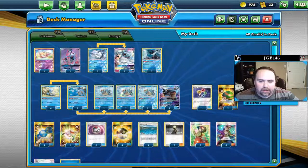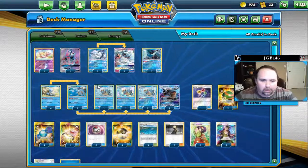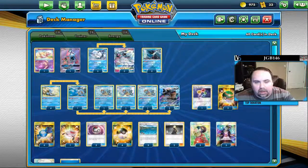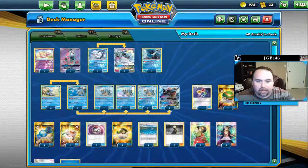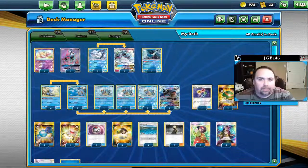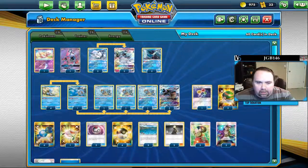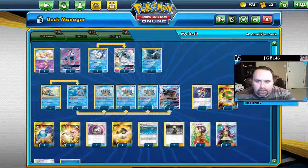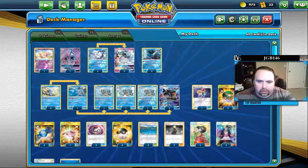If you play one Energy Recycler, we're mostly going to be pulling our energy back into our deck over and over. It does happen that something gets knocked out that has energy on it. You can limit that by removing energy off of the Pokémon you expect to get KO'd and shuffling it back, and spreading energy around well when you're attaching via Blastoise can also help. But occasionally it'll happen — sometimes you'll have to discard it early on. Energy Recycler is good for that.